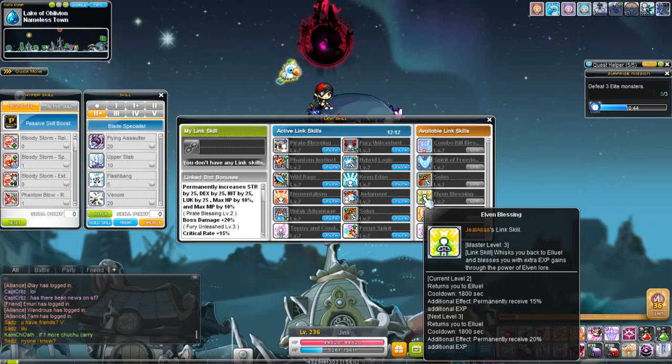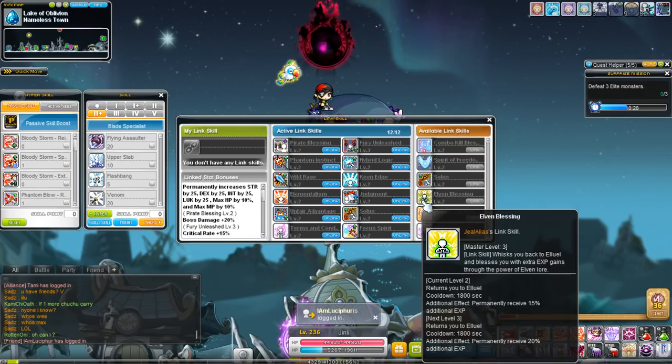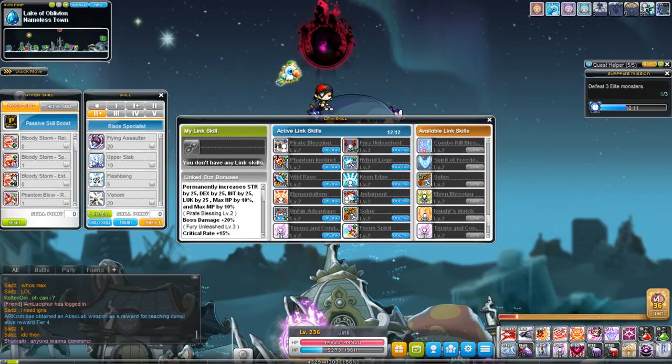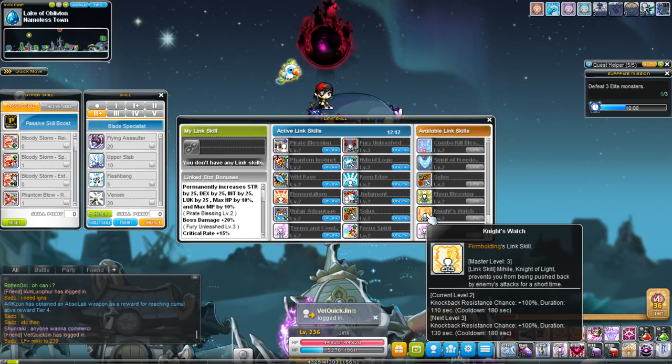Elven Blessing is probably the most important link skill in the entire game — it permanently increases the amount of experience you get no matter what. This is probably the first link skill you ever want to level up. It's the Mercedes link skill and one of the best ones. Knight's Watch is the Mihail link skill, giving you 100% knockback resistance for a period of time. It's only good on classes without stance, but many classes now have stance, so I don't recommend it as much anymore.